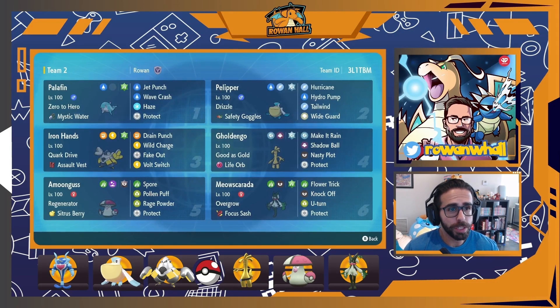So then Gholdengo — it's our only special attacker on the team, which is notable, but it is one of the best special attackers in the format, maybe even by a wide margin. We're running max speed Timid with enough HP to take a Timid Fluttermane's Shadow Ball so we can revenge kill, and the rest in Special Attack. The set is very simple with Life Orb, dual STAB, Nasty Plot, and Protect, along with Steel Tera to boost Make It Rain even further and get rid of those Ghost and Dark weaknesses. Having Nasty Plot and Protect fits really well with this team that wants to be switching and pivoting so much with U-Turn, Vault Switch, and Palafin wanting to switch out as quickly as it can. Pelipper is a great Flying-type switch-in since we're weak to Ground types, and the rain protects Gholdengo from fire attacks while Wideguard keeps it safe from Snarl.